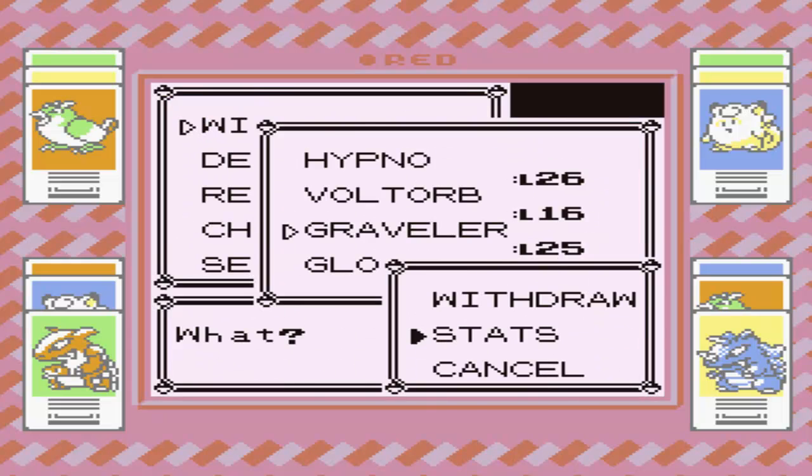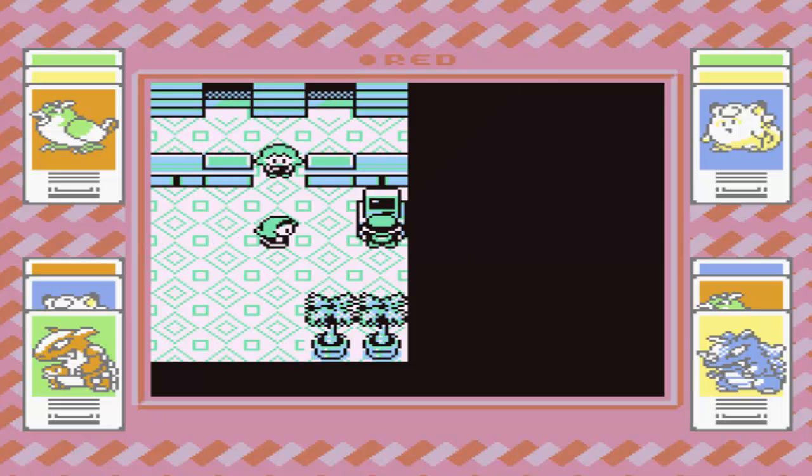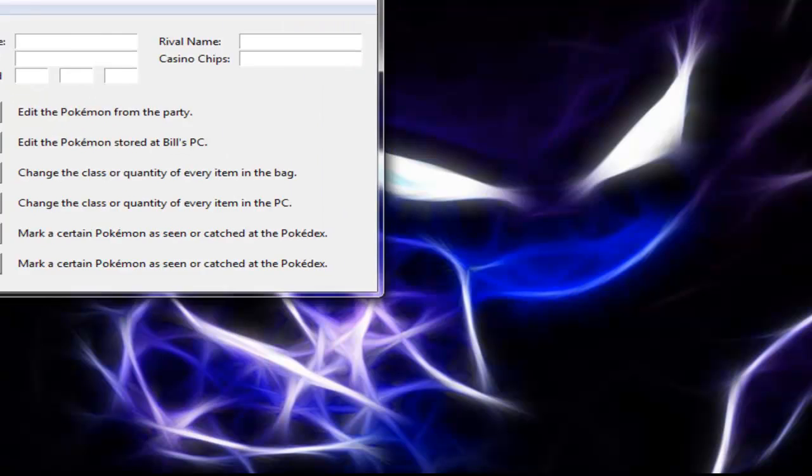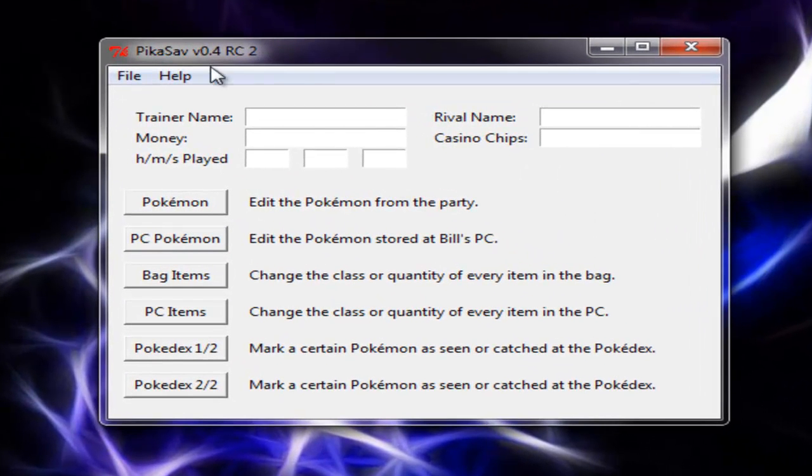So I'm going to be doing a PikaSav tutorial today. What we're going to do is just close up this emulator, seeing as I don't need it anymore, and we're going to open up PikaSav. Let's just open that up, and when we do open it up, I'll just drag it into the middle so you can see. We're going to have all this stuff, which I basically call the main menu, because that is what it is.